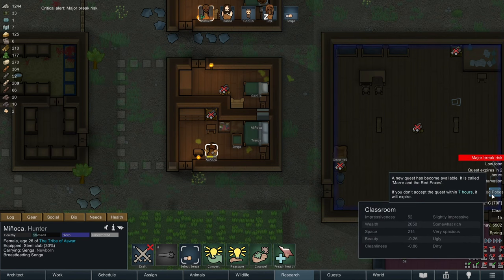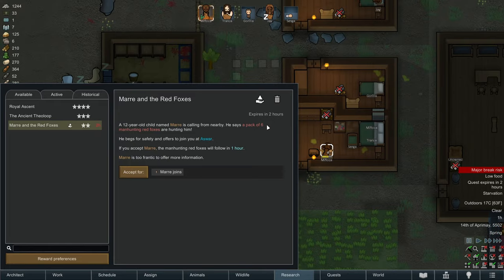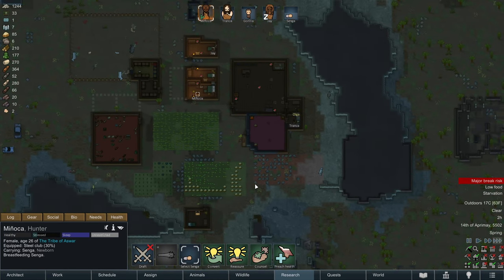Minyaka is at a high break risk. So after cleaning the room, we're going to let Minyaka have some recreational time. We have a new quest called Mar and the Red Foxes. A 12-year-old child named Mar is calling for help nearby - he says a pack of six manhunting red foxes are hunting him, he begs for safety. If you accept him, the red foxes will follow in an hour. Mar, I'm sorry - we've got enough kids in this colony. We can't be running a whole orphanage here. We really don't have the capacity to take care of three kids. Unfortunately, no. Good luck with your foxes.